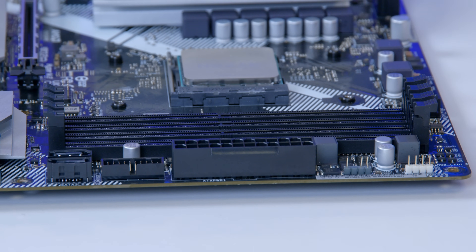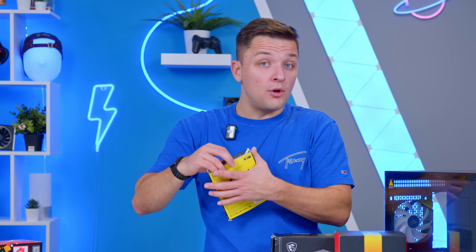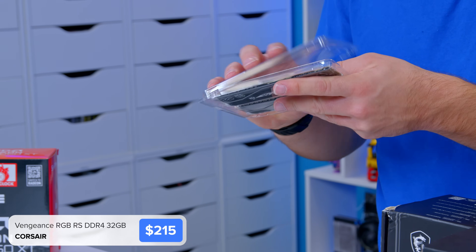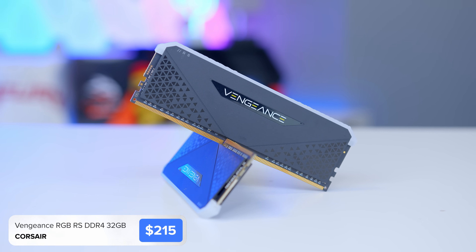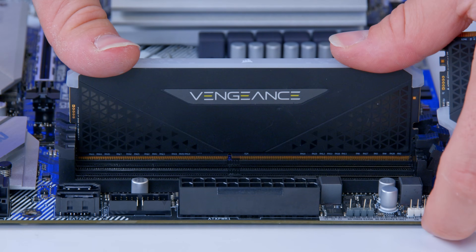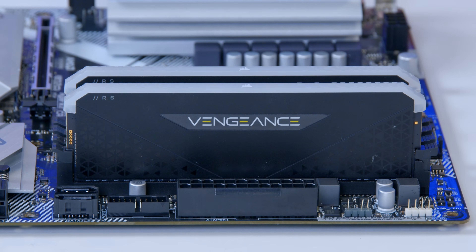The next step is the memory. I'll be using the second and fourth RAM slots on this particular motherboard, so go ahead and pull the clips back just as you would with DDR5. I've gone for this Corsair — it's basically their Vengeance RGB. In the current market, whatever RGB 3600 kit you can get your hands on is going to be just fine. Slide it in just as you would with DDR5 — the notch is in a slightly different location, but 32GB of DDR4 is still plenty quick enough for the build today.